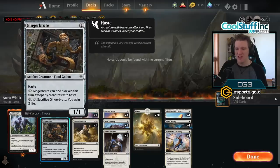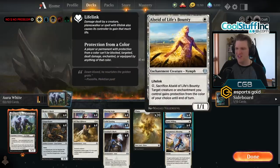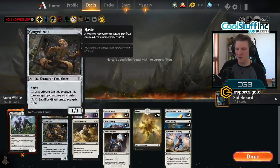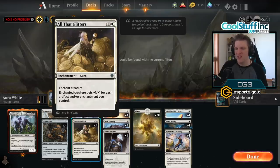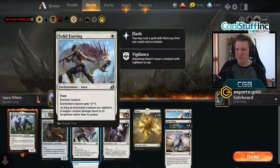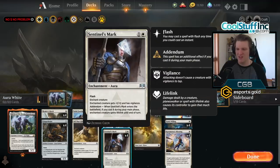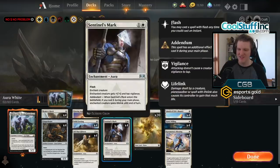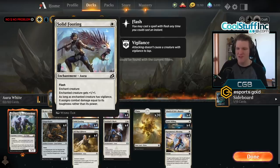What we're always trying to have is a Ginger Brute or a Healer's Hawk on turn one. Life's Bounty is okay too, but really these are the cards that we want on turn one to suit up with all of our auras. After that, we want to play either All That Glitters — which gets buffed just from any other enchantments — or some combination of Sentinel's Eyes, which gives vigilance, Sentinel's Mark, which also gives vigilance, Glaring Aegis, which gives plus one plus three and taps a defender, letting you hit the opponent in the face, and Solid Footing, which gives plus one plus one.